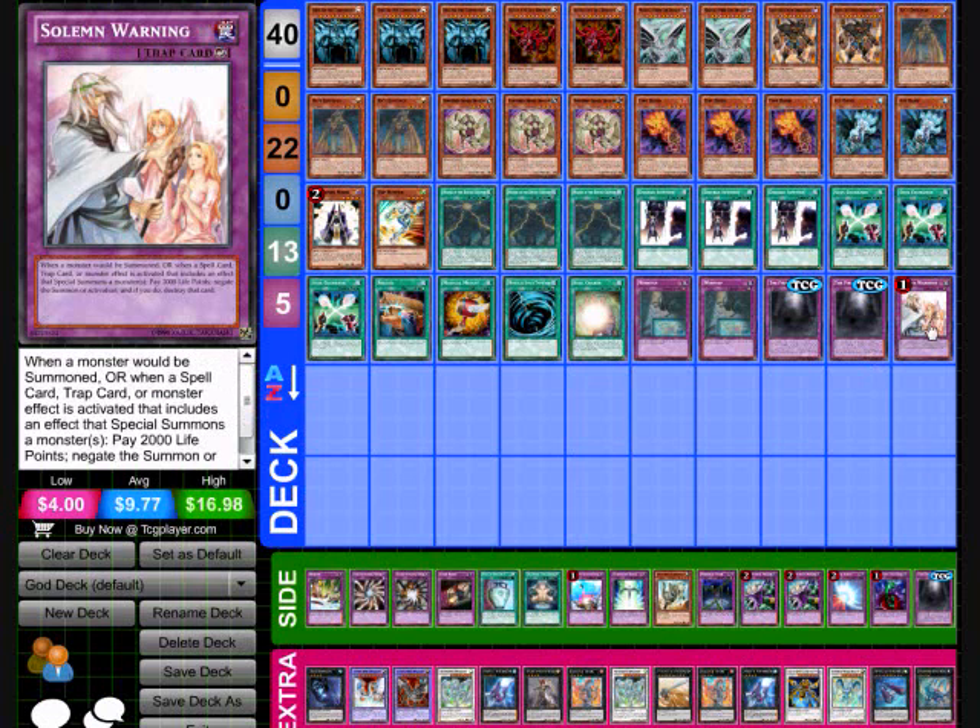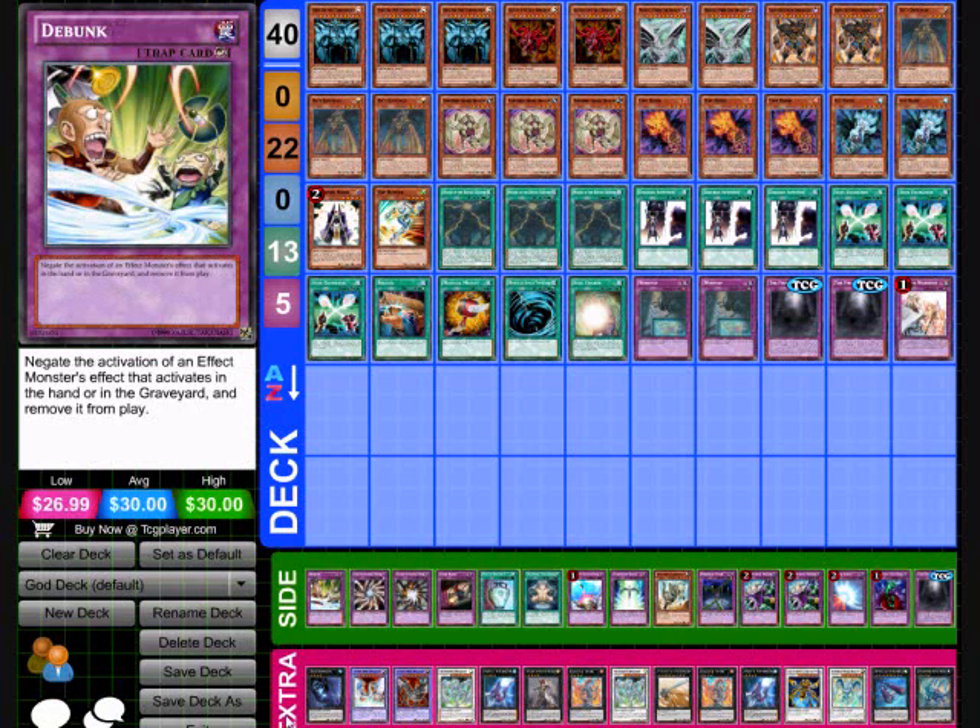With this build, you're going to want to try to get to Obelisk as quickly as you can. Slifer is a really good option also — I've had huge success with him.